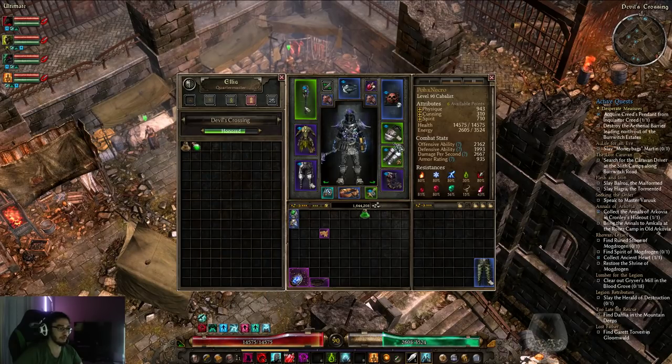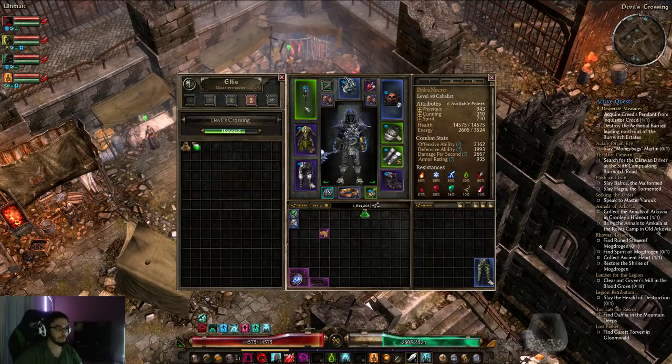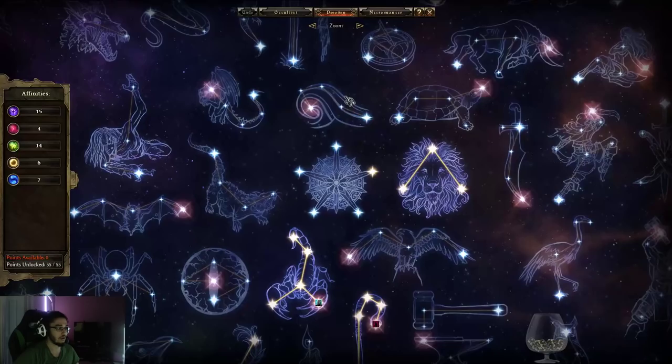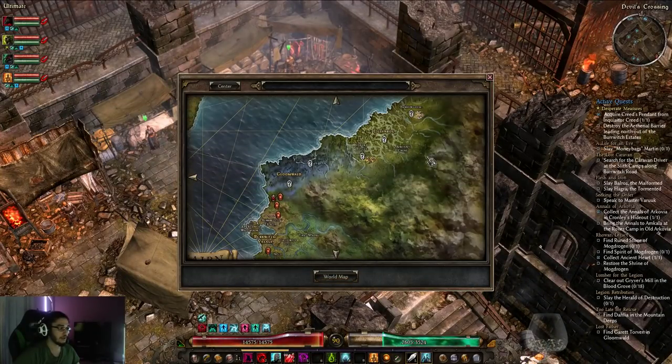Same thing with these gloves — they're pretty bad. These are from a reputation vendor in Old Arcovia, I believe. And then I actually just bought these two rings right here — you can tell I haven't even augmented or componented them yet. These were acquired at level 90 and you can find them on the map up here.